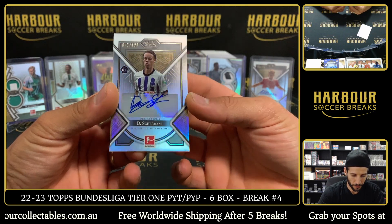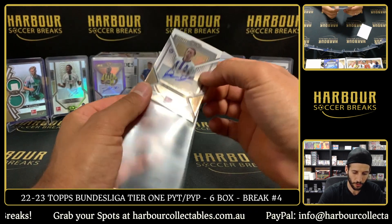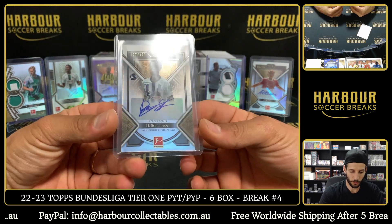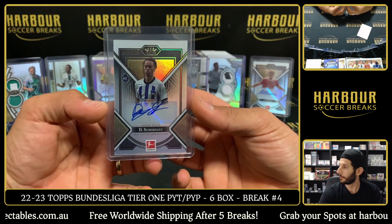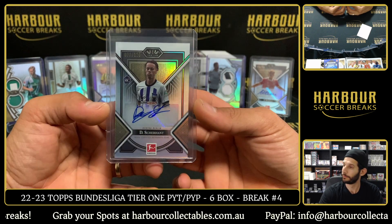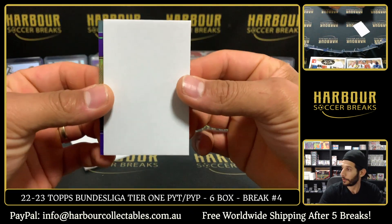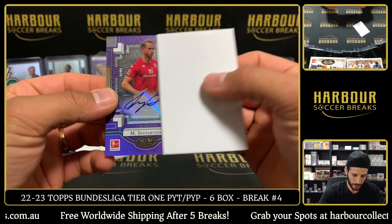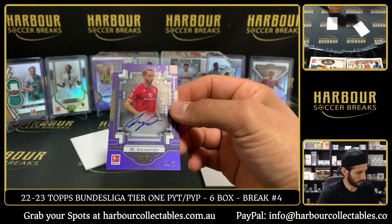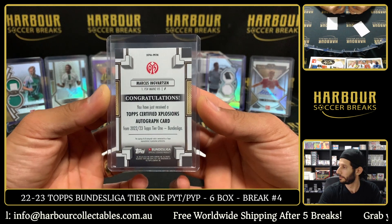Up next we have Sherhunt Derry for Hertha, 77 of 120. A rookie — Derry Sherhunt. Nothing for Müller, Goretzka, or Kimmich yet — we're on box number five. And then we've got 1 to 50 on the Explosion. It is Marcus Igvarstein for Mainz, 4 of 50.